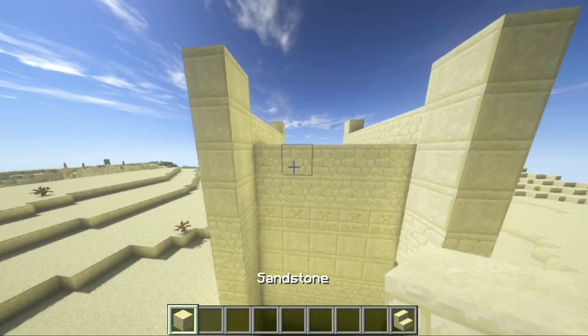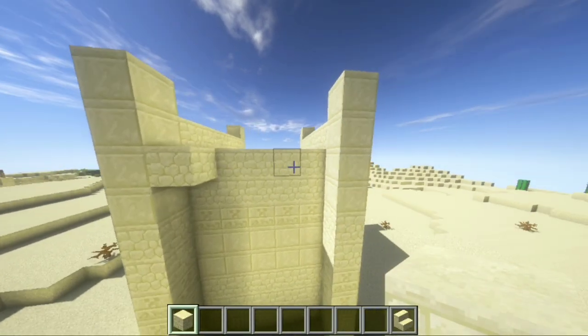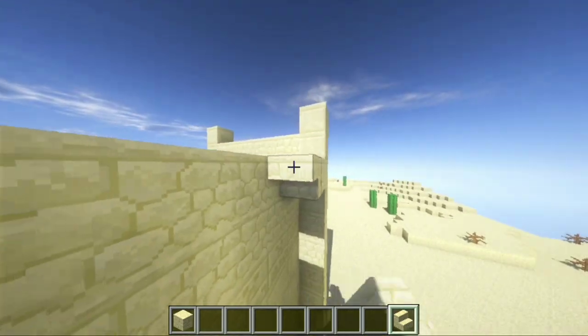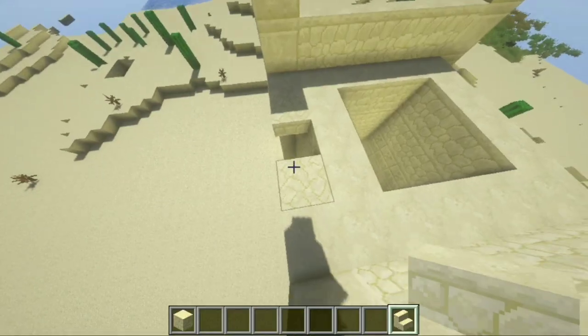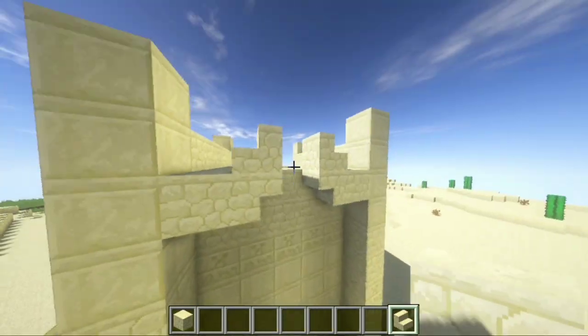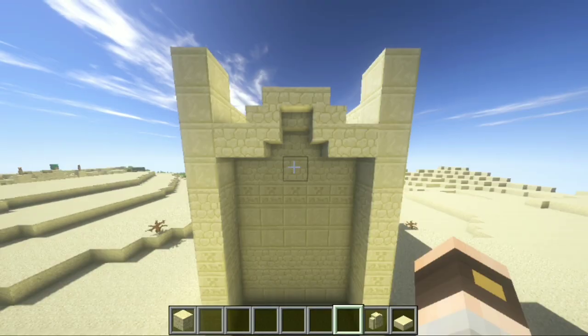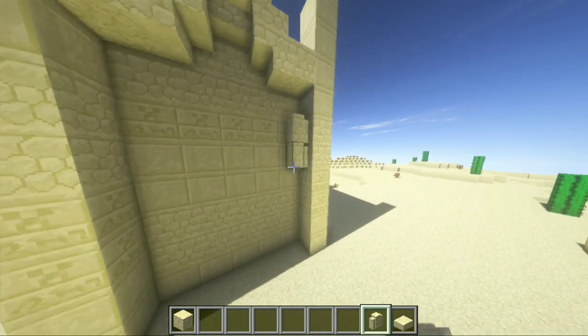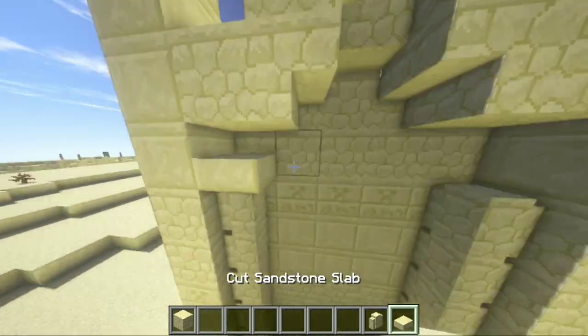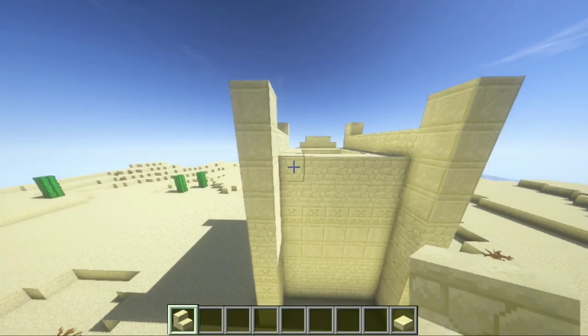Now just do the same design on the other side of the house. Here in the front side of the house, place a regular sandstone block on the top corners and an upside-down stair on the side like this. Now place a stair on top of the stairs facing each other, then the last stair in the middle facing you. Add a sandstone wall going down from the second block on each side here in the front, then add a slab on top of that wall.